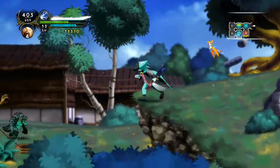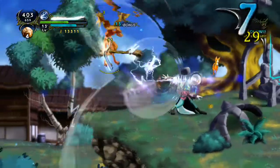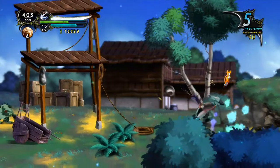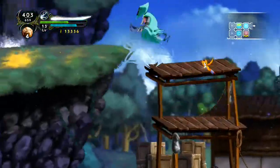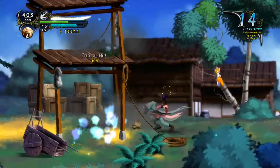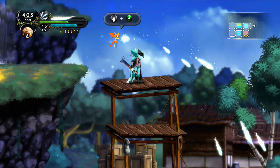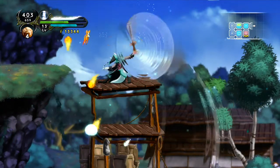Fidget has abilities that you can upgrade. You press B and you can use them — you can't hold it too long or you'll hurt yourself. You can also fly around, but combining it with Fidget's attacks is probably the best way to do damage. At the moment I've got a lightning ability, things you can fly around with, and a couple of other options.